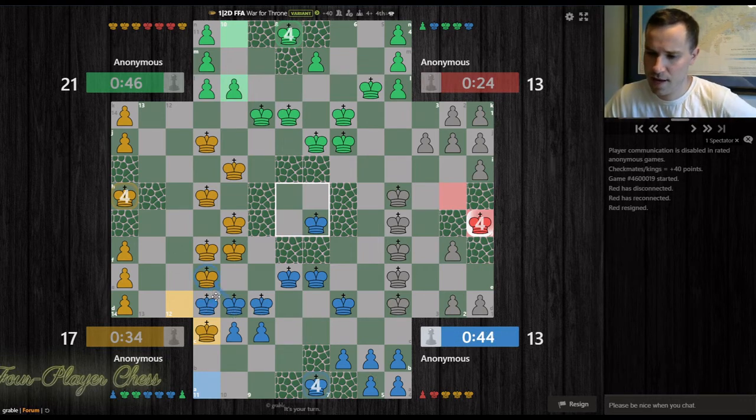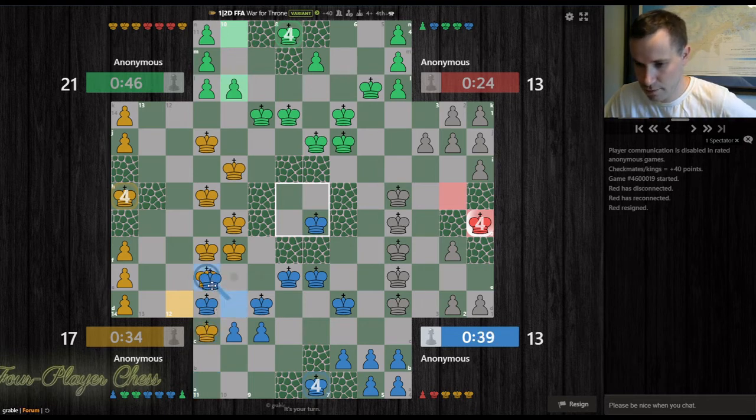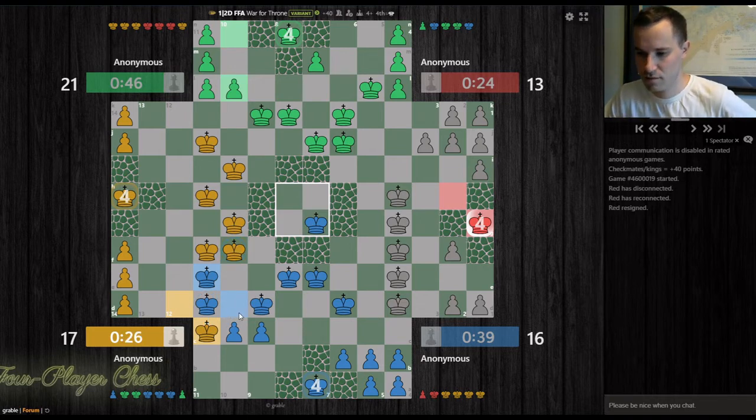Capture here — good? I think good. Throw yellow off. Yellow can capture here. I'll capture again, recapture, and then I get an extra king if I've calculated that correctly. Actually that's even. But here, and now I'm not engaged with yellow.